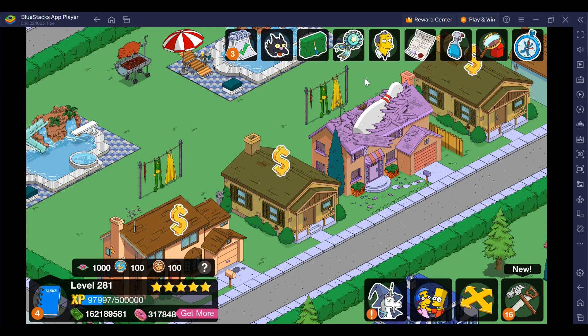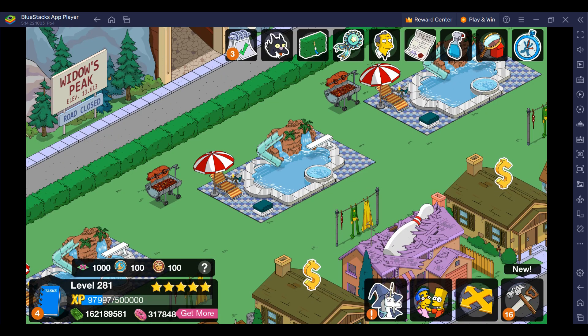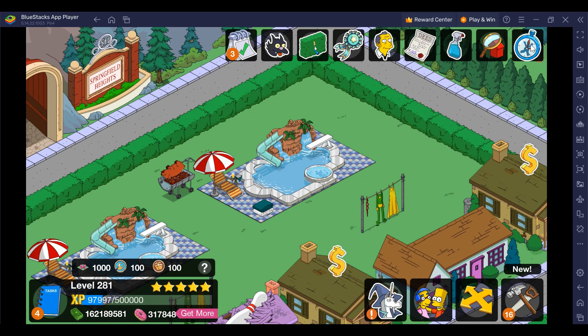In our previous video we talked about all the top menu buttons being updated. This one is for designers, this one's for scratching tickets, this one's for popular items, Gil is for adding, Deed is for unlocking your land and upgrading buildings, this one is for cleaning — removing or fixing items, searching items is this one here, and lastly syncing your town or account is on the far right.